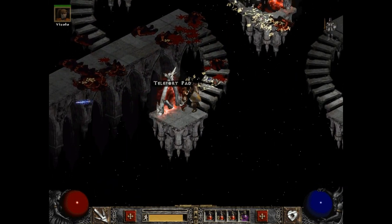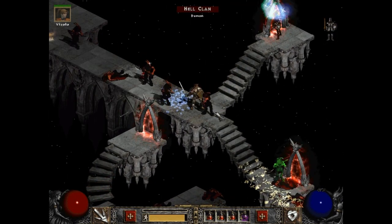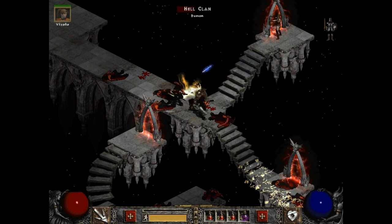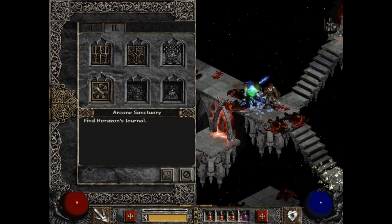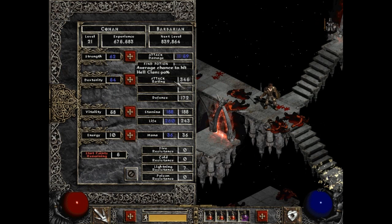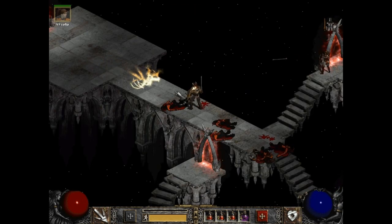There's actually not very many bosses in this place, which I guess is kind of okay. They want us to find Horazon's Journal, so they did tell us what we're trying to do. Our attack rating's doing better again, could use a couple more life though. And Dexterity — we want to keep that kind of high to maximize our block value.